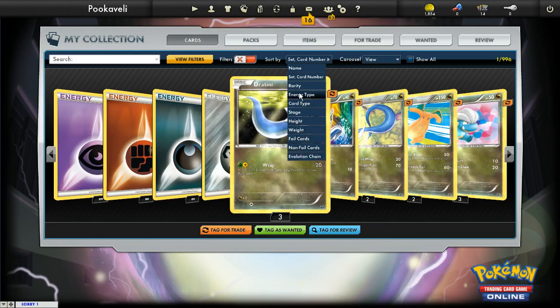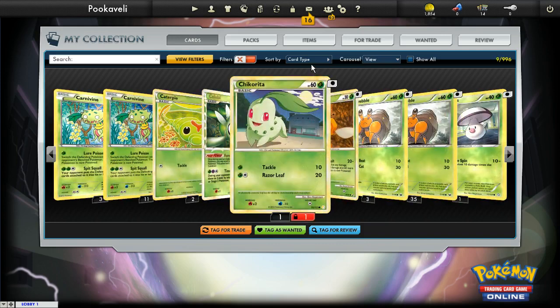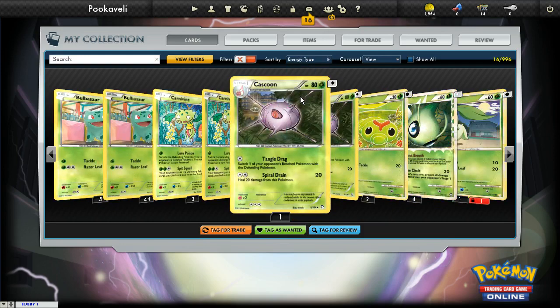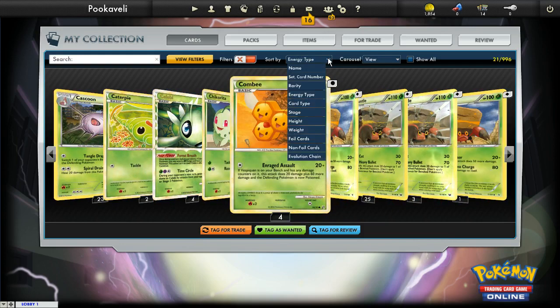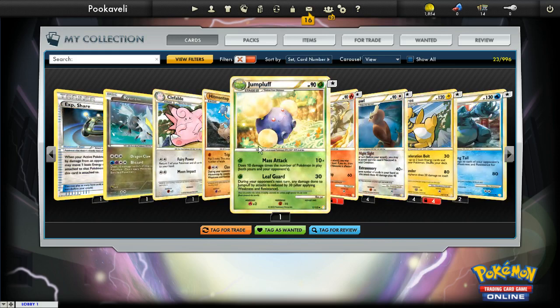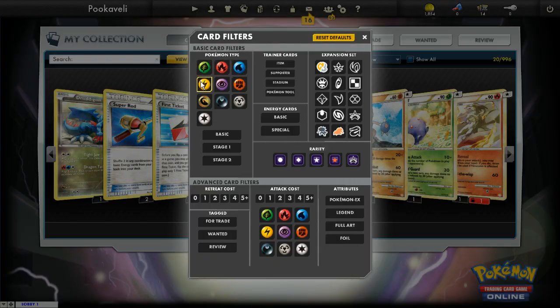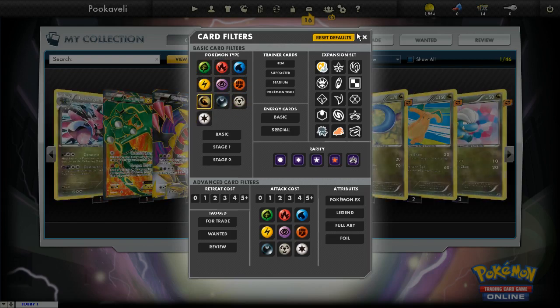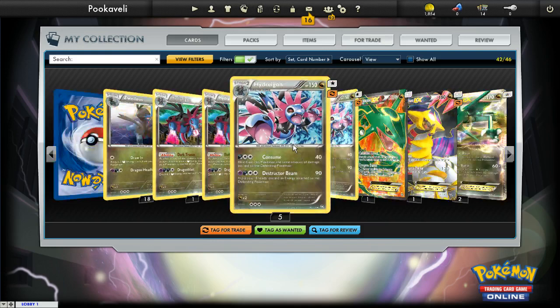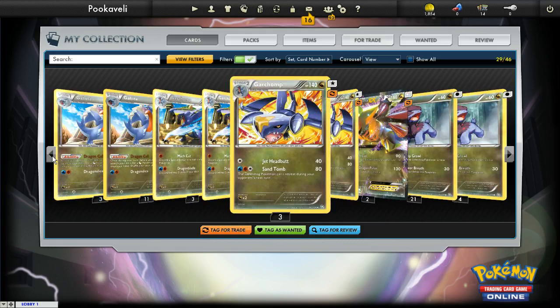You can do it by energy type and card type — I'm not actually sure what the difference between those two is, so maybe you guys can play around with it and let me know. You can do it by set and card number, so you can see it does HeartGold SoulSilver in order. You can also filter things out by their types — so let's say I only want to see dragon Pokémon. You can use the mouse wheel or click to scroll through.